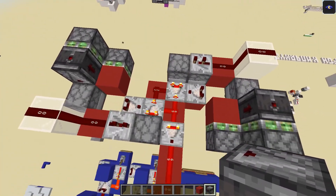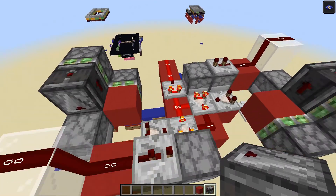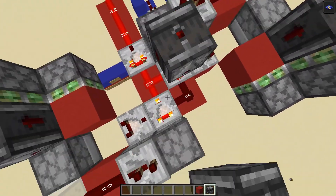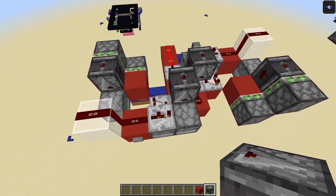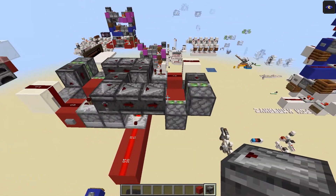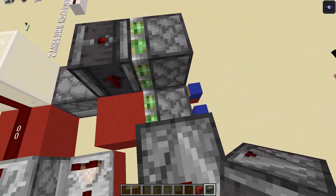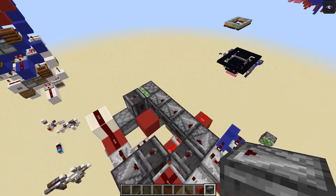I'm going to re-add the observers to demonstrate this. I'm going to increase this a few more times so it reads 9, and when we increase it you'll see one of these comparators actually turns off because we're doing 11 minus 11 is 0. We can detect this turning off with an observer — that's what the observers here were doing, pointing into these pistons. So this actually powers both of these pistons.